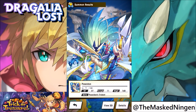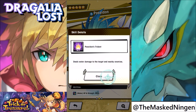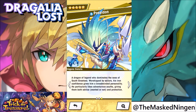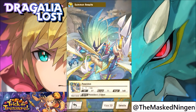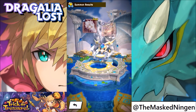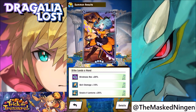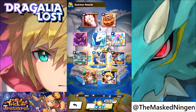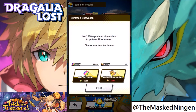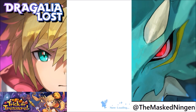So Poseidon — Poseidon's Trident deals water damage to target and nearby enemies. When he's linked to a water based person they get Strength and HP plus 20%. That's really good. That's a pretty good pull, I'm definitely happy with that. And then the Wyrmprint I have a dupe for — Blindness resistance, Skill damage, and Snack-O-Lanterns up. That's actually pretty decent. And we got the 4 star pirate girl as well. Not a bad start — our first Wyrmite multi summon and we get a 5 star dragon.